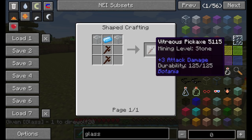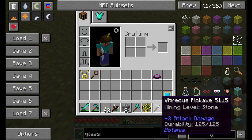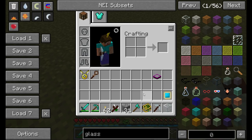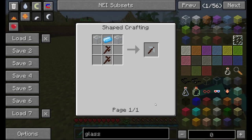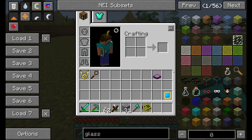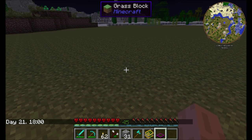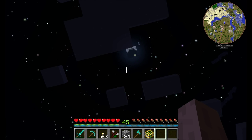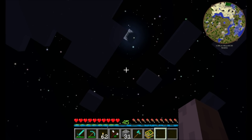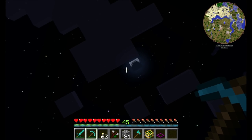The Vitreous Pickaxe is a simple tool that allows you to break glass without needing Silk Touch on it to get it back — very useful in the early game when you don't have Silk Touch. The Starfield Generator causes some pretty cool-looking stars to be generated up in the sky above your location. Break it and the stars eventually fade out.